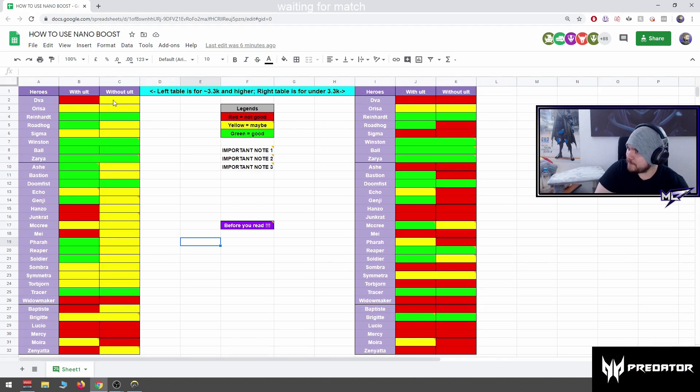D.Va with ultimate: you don't know — when she bombs it depends. Without ultimate: maybe she punishes somebody out of position. Orisa: same reasoning. Reinhardt: good. Roadhog: okay, with the exception that Roadhogs in high ratings know what to do with nano even without Whole Hog — they know how aggressive to go and they'll fall back if taking damage. Sigma: good to nano to find his ult fast if he's at 70-80%. With ultimate he can kill squishes with the extra 75 damage.